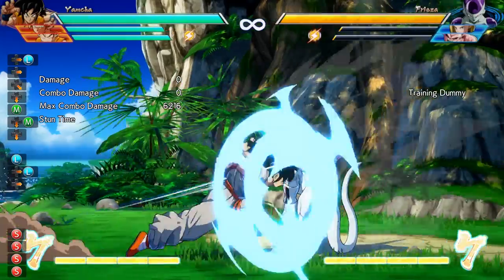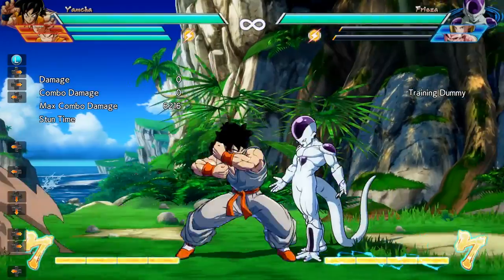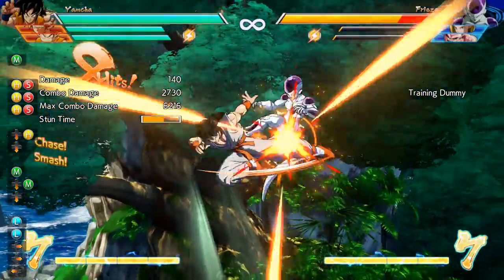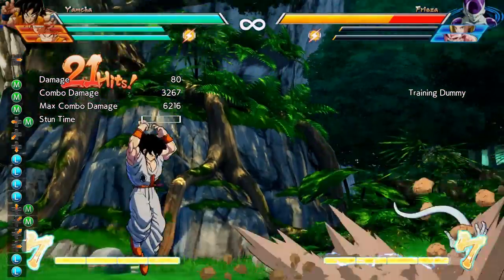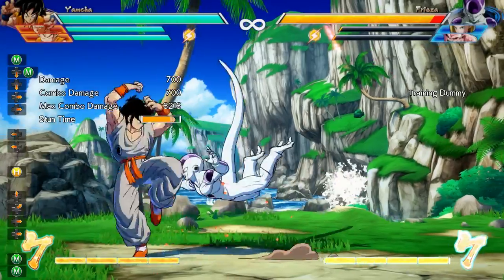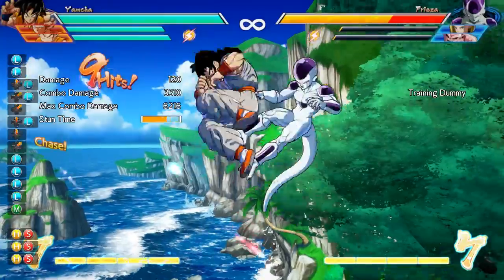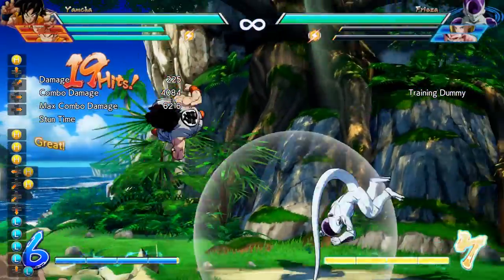Now let's go over some of Yamcha's combos. His bread and butter is pretty basic: light light, down medium medium, into the launch where you go medium, light light, jump cancel, medium, light light, into a medium Gale Claws for the knockdown. Remember not to finish your combo off with the light auto combo out of habit, but if you do, the heavy version of Gale Claws is the only one that will pick your opponent up after that, so make sure to react with heavy Gale Claws to ensure you get the hard knockdown.